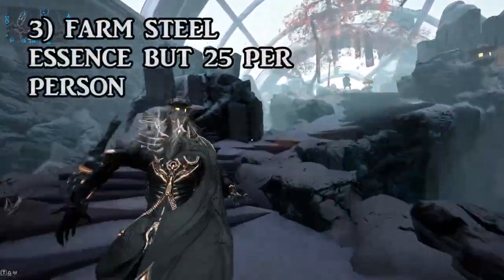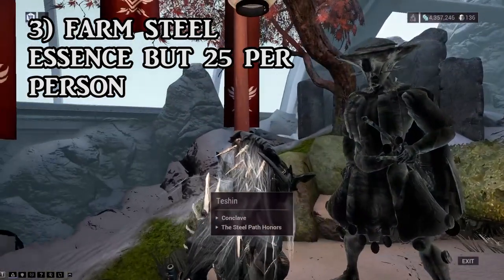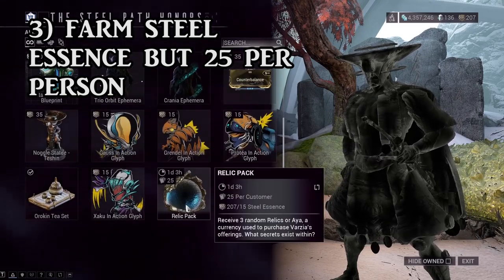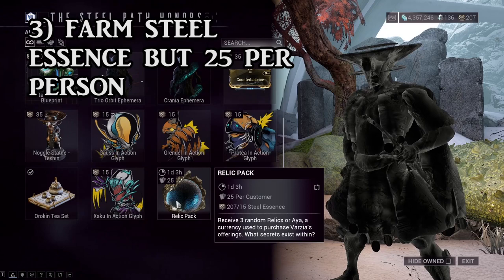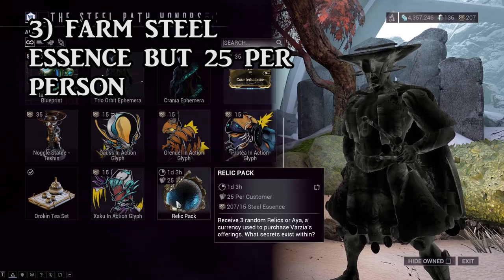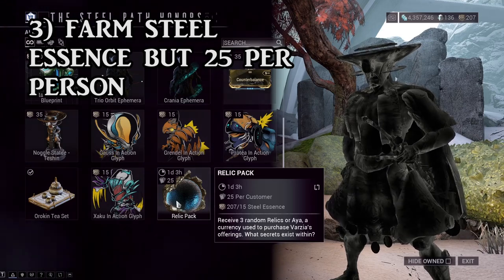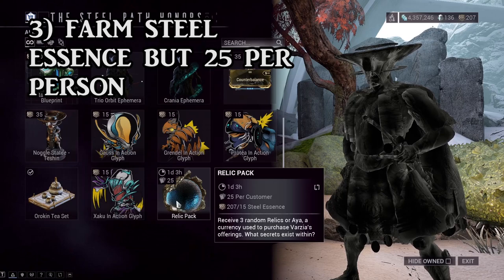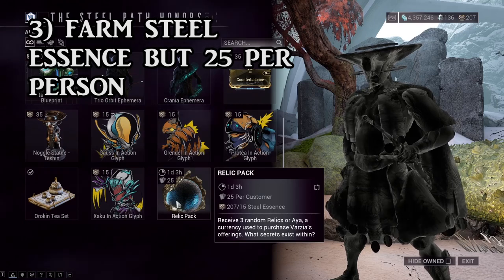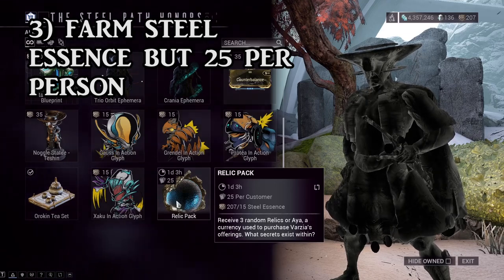The next thing you need to do is farm your steel essence and put it in cold storage until Hildren Prime gets released. Just like with the syndicate standing, you need to farm a ton of steel essence, wait until Hildren Prime is actually released into the rewards pool, and then go buy those relic packs from Teshin. There was apparently a nerf to the amount of relic packs or steel essence you can buy, but regardless, go and get yourself steel essence — there's no limit to the amount you can farm per day. Just sit down, put the time in, and get as many steel essence as you can.